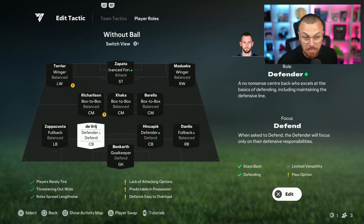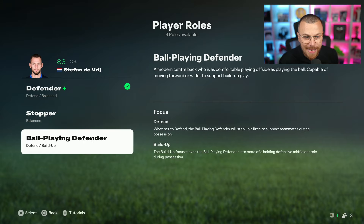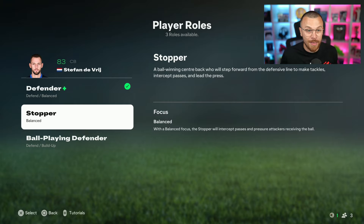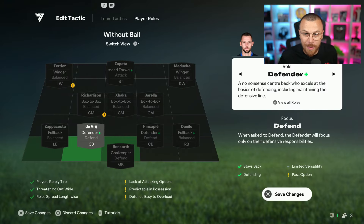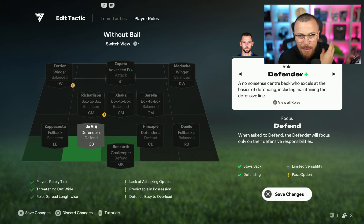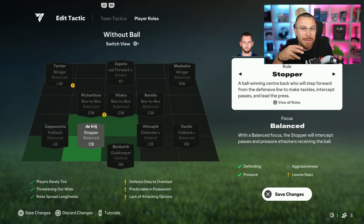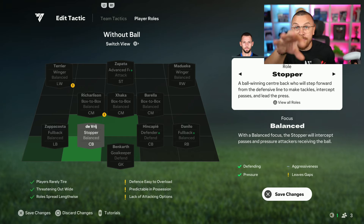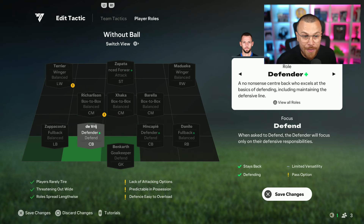Now let's talk about center backs. Select one and press triangle — you can see the different options: Defender, Stopper, Ball-Playing Defender. It's too early — FC25 just dropped — I cannot tell you which option is best. I'll tell you in the upcoming days when I try them all. For now I'm going to leave it at Defender. Using the D-pad button, you can switch between Defender, Stopper, and Ball-Playing Defender and see the way the center back moves on the field. With Defender he's extremely defensive. With Stopper he moves a bit into the midfield to stop attacks but may leave gaps. With Ball-Playing Defender I'm afraid your center backs will leave huge gaps in defense. So for now I'm going with Defender.